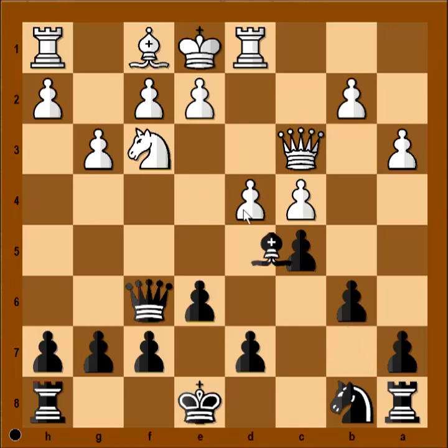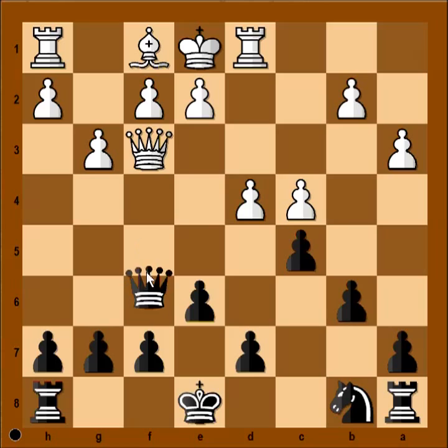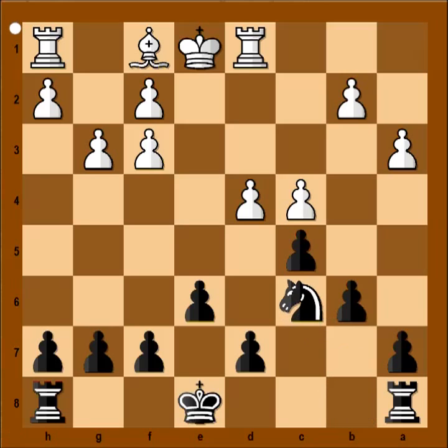So rook to d1 was played. Black played bishop takes knight on f3, queen takes bishop, queen takes queen, pawn takes queen, knight to c6 — attacking the pawn on d4. And white captures on c5, only helping black with that move.